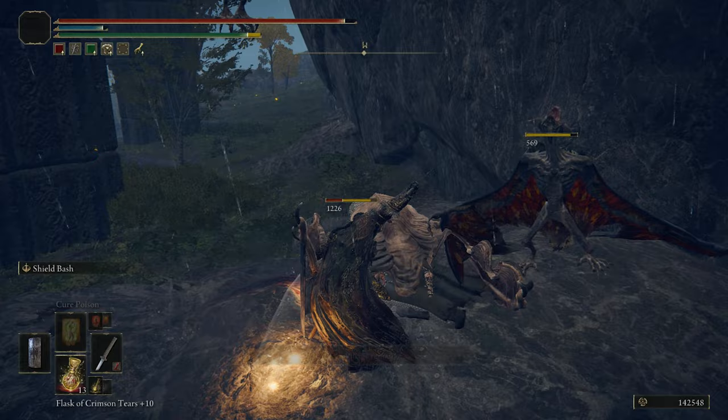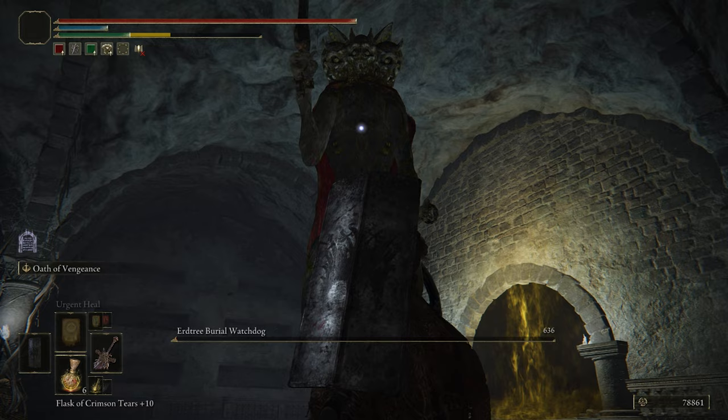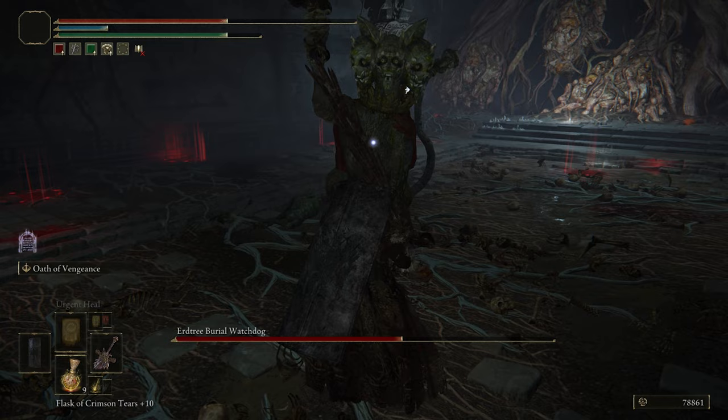Inside the Impaler's Tomb is the Erdtree Burial Watchdog boss — it's a cat with three heads. All three heads can shoot fire at once. It has a cape and with its sword it does some dangerous attacks, mostly delayed. Rapid slashes, helicopter attacks, and thrust attacks are all part of its moveset. It can be a challenging boss for starters.